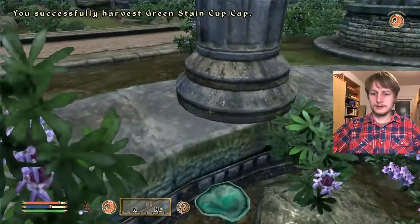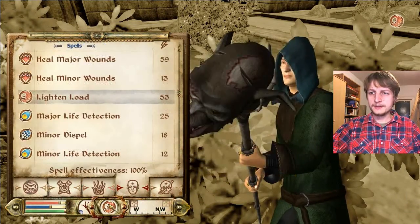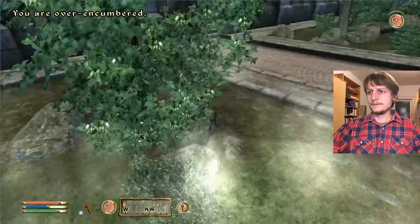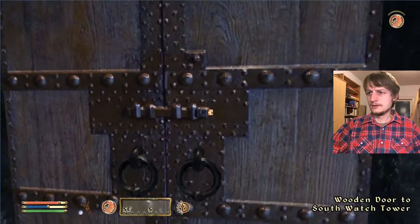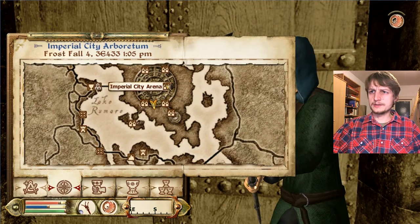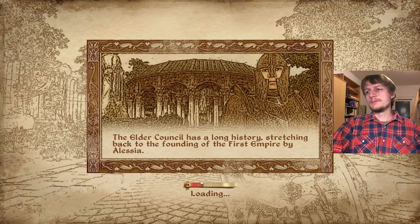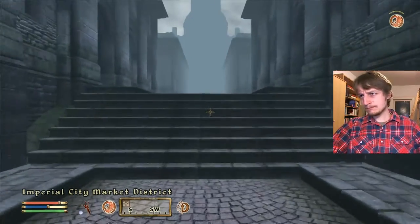Usually in an arboretum you find signs describing each tree species. I think I'm over-encumbered despite having Feather and Burden reduced. I should get as fast as possible to a merchant. The market district is the exact opposite direction — I'll just fast travel there. Good thing we have the Black Horse Courier.